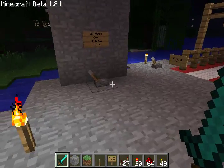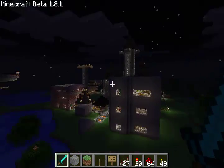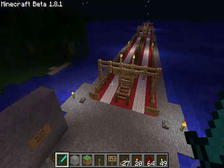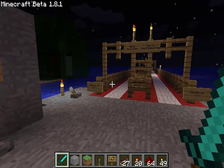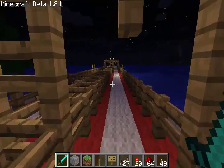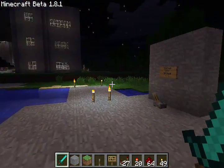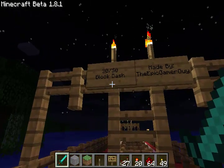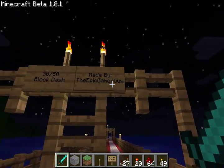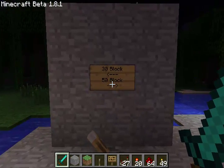This is my new creation on the server, and this video is to show you just that. I'm right out of spawn — you can see that spawn tower over there on the coastline. I decided I'd build a cool little racing track using the new sprinting feature from 1.8. You can sprint, so I thought I'd build something related to that. Basically, I have built a 30 or 50 block dash, made by me.